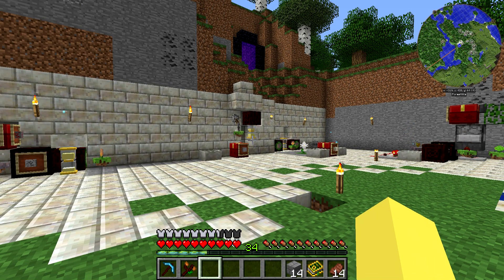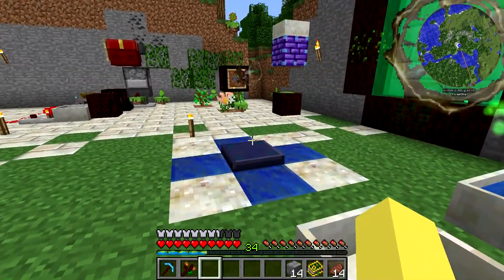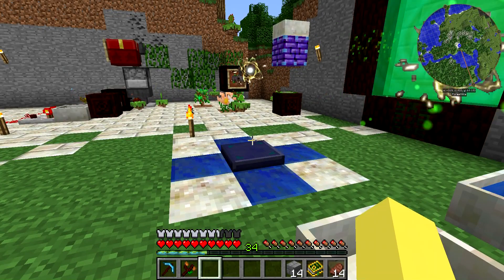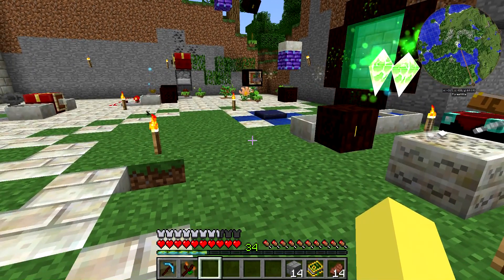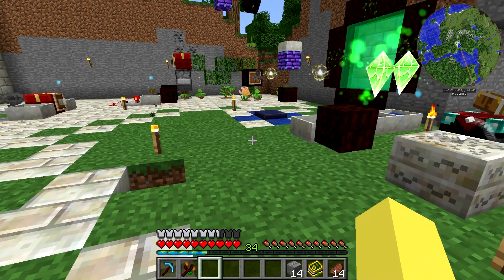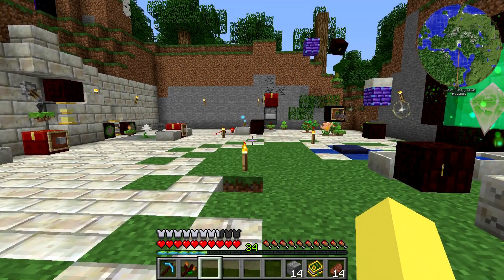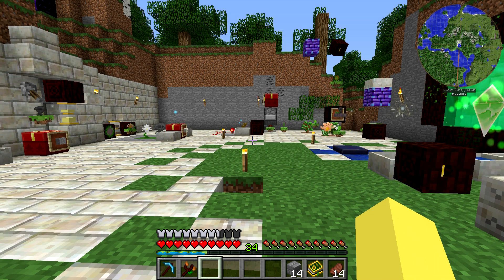So we've discussed briefly mana spreaders, pulse mana spreaders, and we've used sparks a little bit. Obviously we've got them going on over here because it makes making Terra Steel much easier. It's actually a pain in the butt if you don't have sparks, but we haven't really discussed setting up mana networks or allowing for better mana storage.